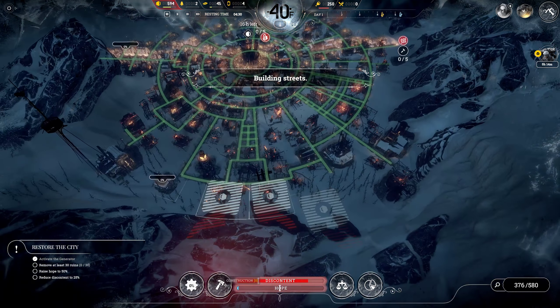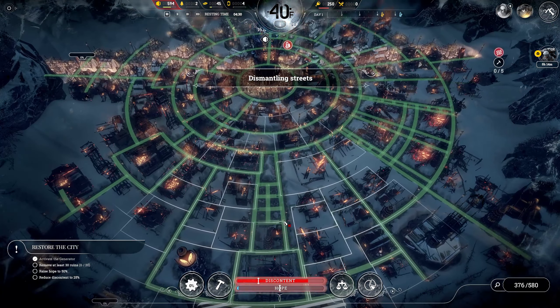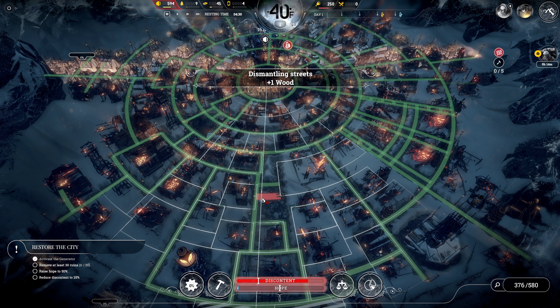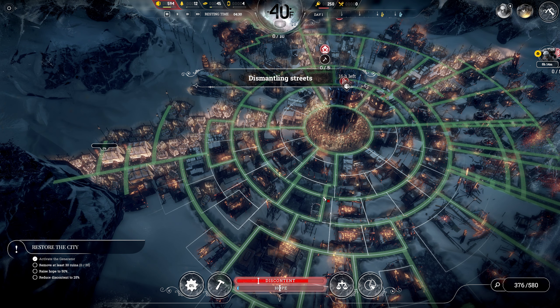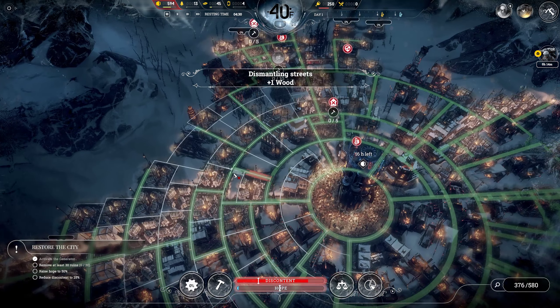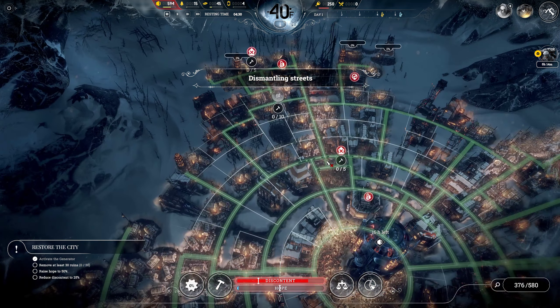We're out of wood. When you're out of wood on this map, thankfully there are a lot of poorly designed streets we can start dismantling to salvage a bunch of wood. So let's go through here and do some of that. We don't need this one over here, and we don't need this stuff. We're getting rid of that fighting arena so we don't need those streets.